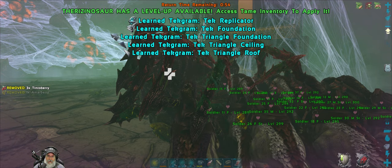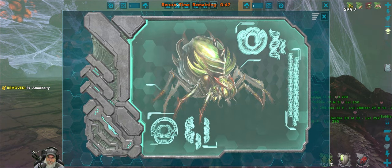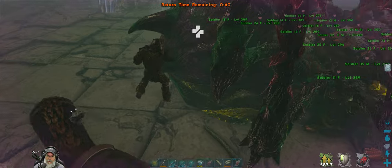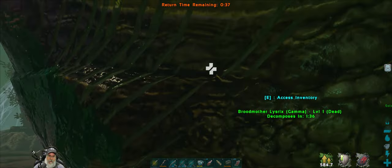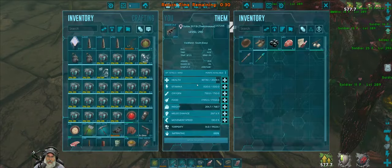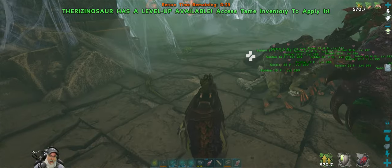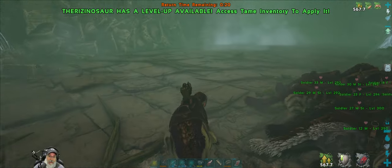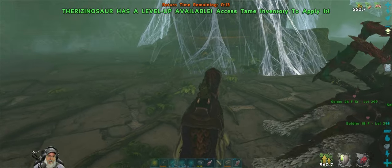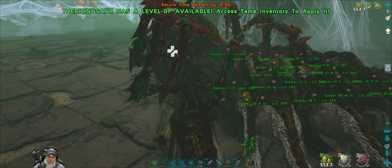Look at that — we got all those tech engrams, the replicator being the most important one. Woo-hoo! That was actually easier than I thought it was going to be. I didn't think we were going to have any major problems, but I didn't think it was going to be that easy. I guess Gamma... not Gamma — Beta Broodmother is going to be the next thing we'll do.